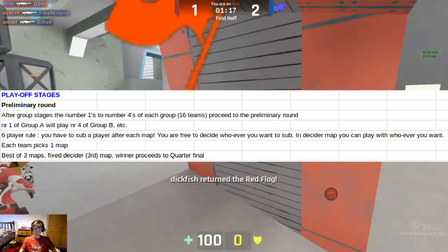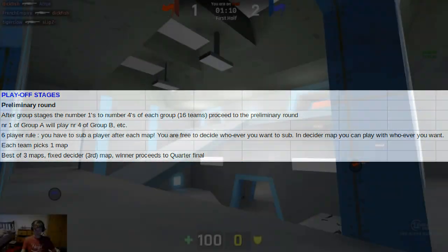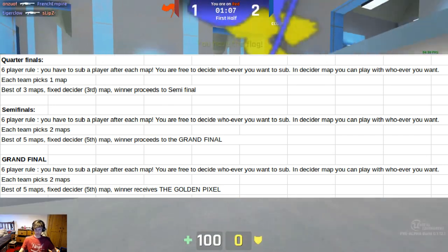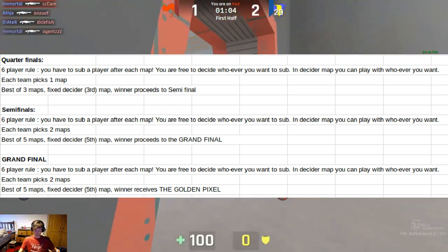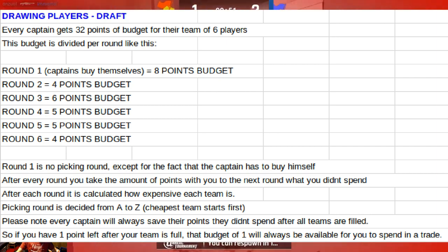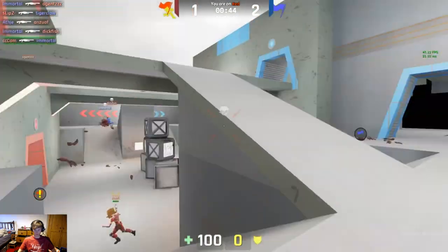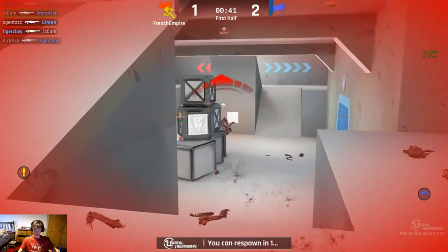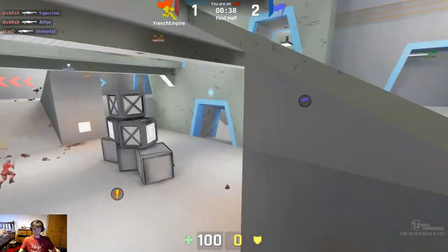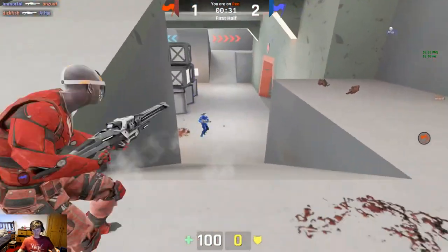In the playoffs, you must sub a player after each map, but you're free to decide whoever you want to sub. Each team will pick one map, as discussed previously — same for the quarterfinals — then the semifinals and grand final go to best of five. The budget breakdown is visible on screen, and the team with the cheapest budget will always pick first in the draft. Hopefully a bunch of people will sign up and join the pickups happening over at the Unreal Tournament 4 Instagib Unreal Battles community. There's a link in the description — head over there, sign up for the cup, play some games, and have a ton of fun.